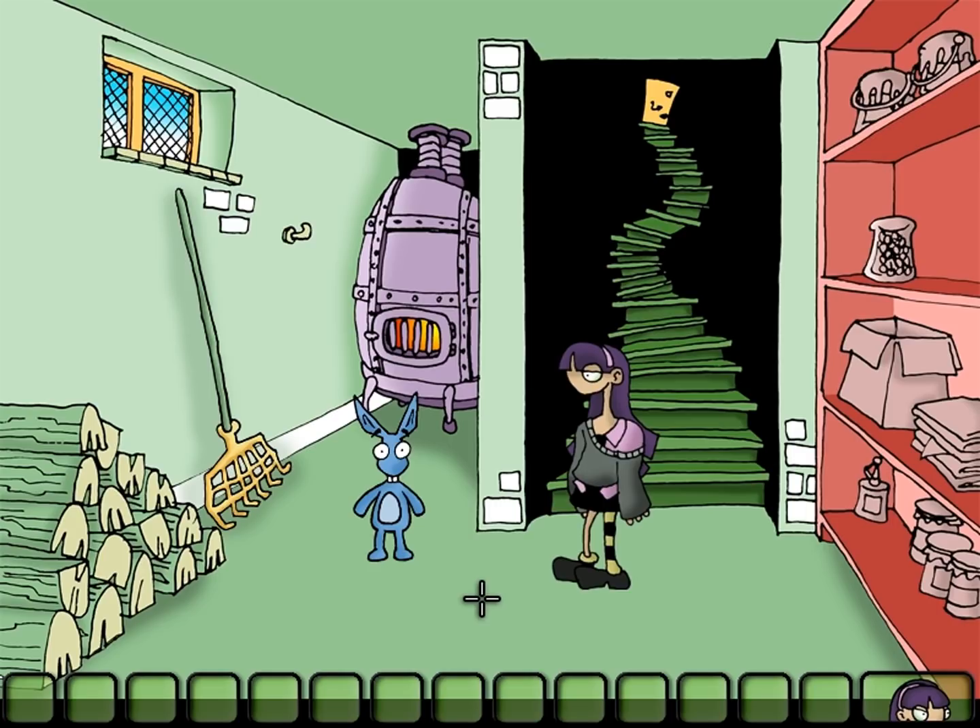Welcome back, folks, to Let's Play Edna and Harvey: The Breakout! When last we left off, Harvey stares into your soul and sees all! Let's have him look away. We're still trapped in that padded cell, though we are making some headway. We have found a ventilation shaft, and we could get through there if only we could undo the screws. It's probably not going to be that difficult to get the guard to turn off the AC if we're mean to him.